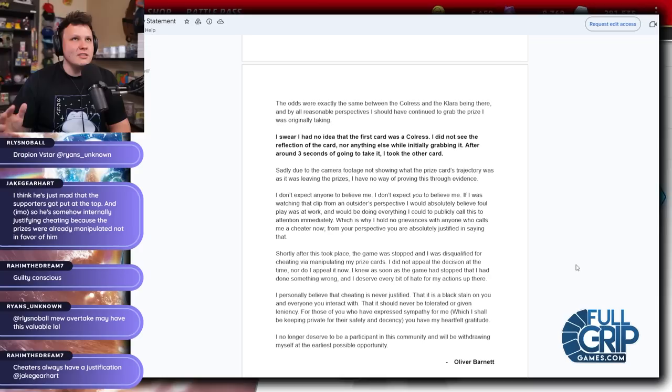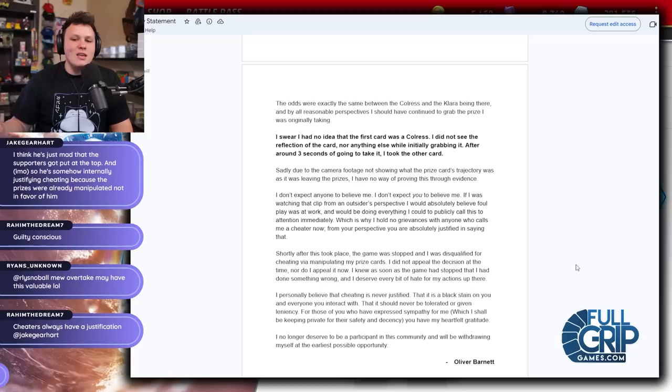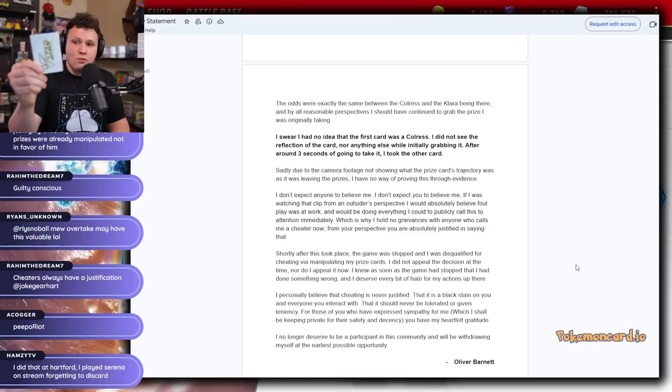Playing on stage is very jarring compared to playing at a normal table. A great example was me against Cameron at OCIC — Cameron drew from their deck instead of their prize cards because the judges made Cameron play left-handed, which they shouldn't have done. I had a similar situation where they forced me to play left-handed, and I like to draw my prize cards the exact same way every single game: I lay them out 1-2, 1-2, 1-2, and then draw them 1-2, 1-2, 1-2. I lay my prize cards out the exact same way and pick them up the exact same way every game.